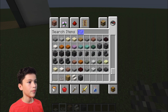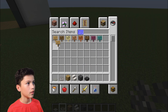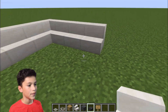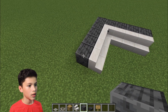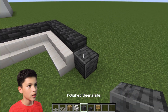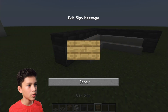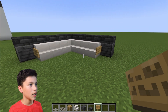Place slabs on top of the structure, then place a block and finish it with a slab on each side. Then place a sign right there on this side. And that is your mini couch, all done.